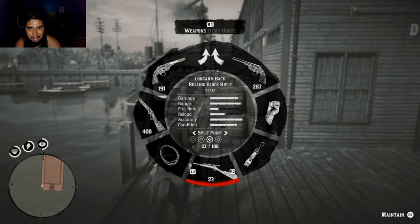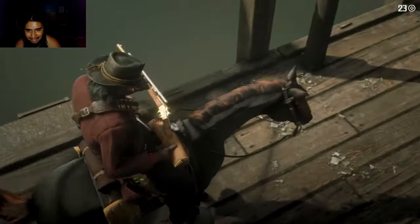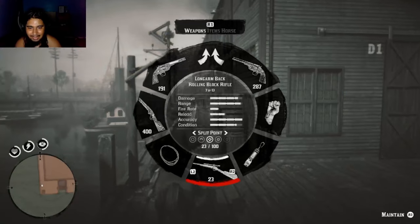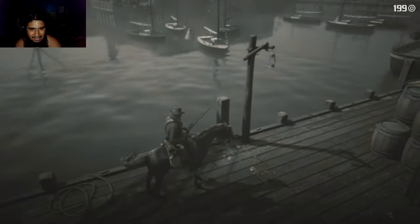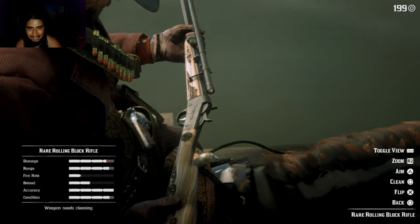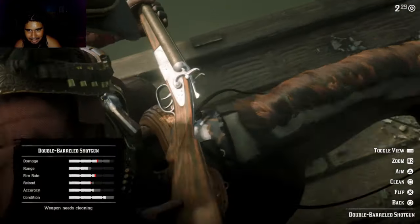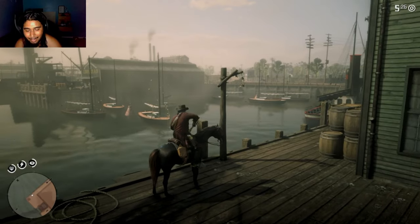Moving on, we have our Rolling Block — one of my favorites. Really nice, just clean, mean, pristine gold and silver is really the way to go, with engravings. This thing packs a punch. This is the rare one — you can't customize it — but it has really, really nice engravings. I won't sleep on it. Then you have your double-barreled shotgun. Again, basic, but very very nice. It definitely needs to be maintained but I don't use it much.